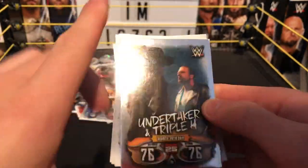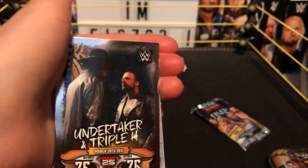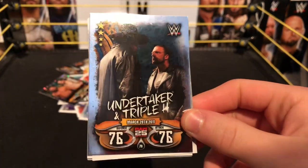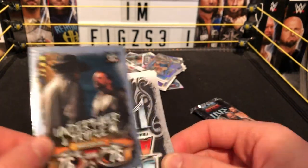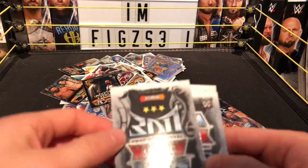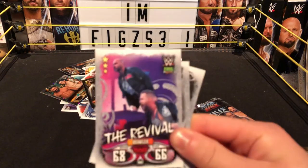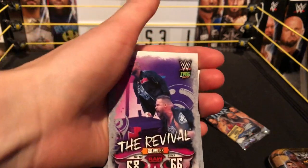Raw 25 cards — we've got the Undertaker and Triple H. I think we already got this card at the beginning of the very first pack. Undertaker and Triple H, March 28th 2011, Raw 25, 76 defense, 76 attack — exact same. Next we have a Raw brawler — The Revival. We have Dash Wilder. We just need Scott Dawson on his own as well. Revival brawler for Raw, tag team card — awesome.